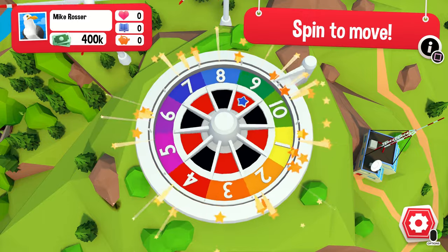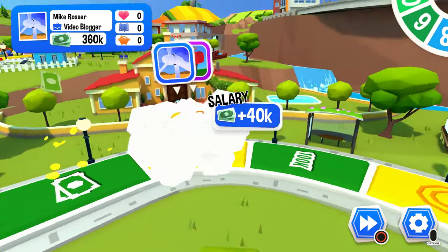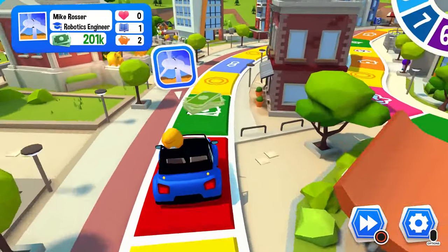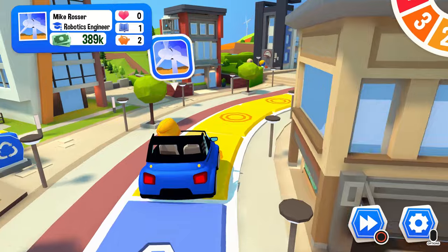Just like the original game, you take it in turns to spin the spinner and make choices as you play. The board is 3D and fully animated with a lot of cute background details.